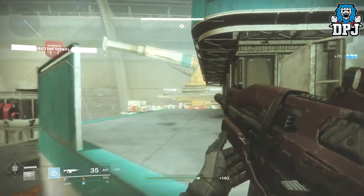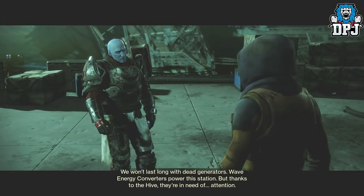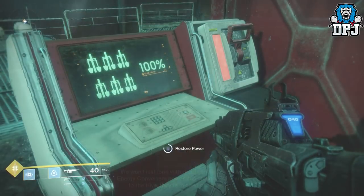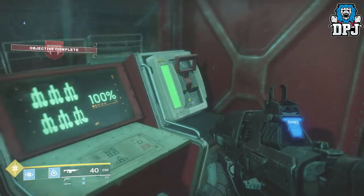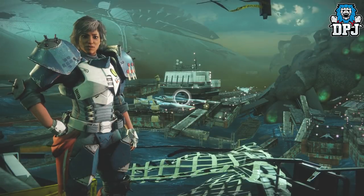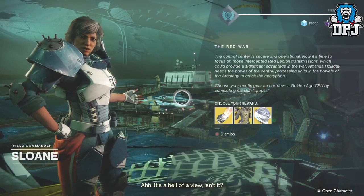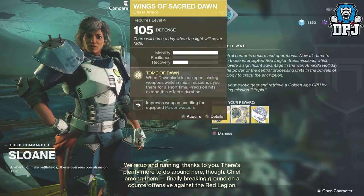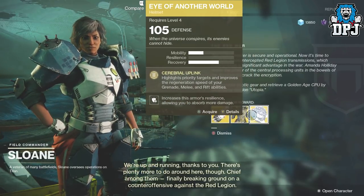Once you've cleared out the majority of the Hive, you meet with Zavala, who tells you the generators are dead and more Hive need to be cleared. You must restore power to the wave energy converters. Upon completing that mission, you will spawn on Siren's Watch, where you meet Sloane — and this is where you get the choice of one of three exotics.